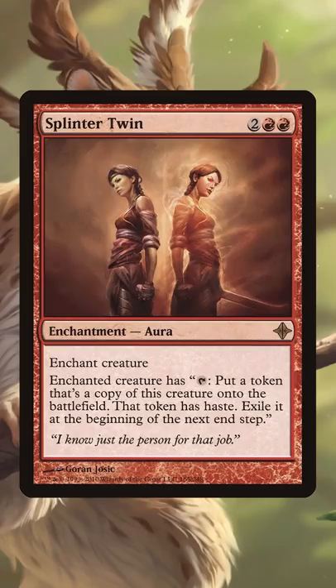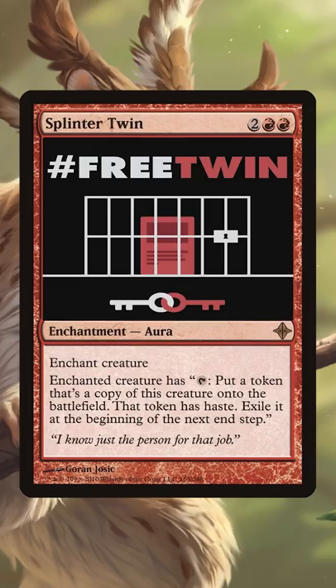Ever since Splinter Twin was surprise banned in Modern back in 2016, one of the few things to unite the Magic community has been the rallying cry, 'Free Twin.' It might seem like Wizards has ignored the community's pleas, but Modern Horizons 2 suggests that maybe they've been listening after all.